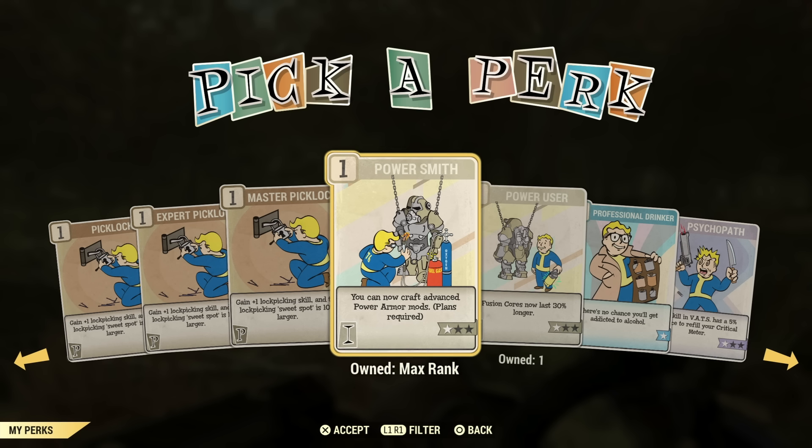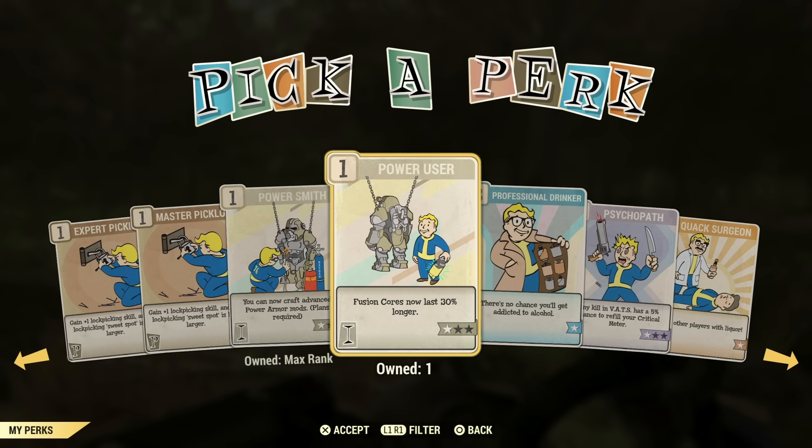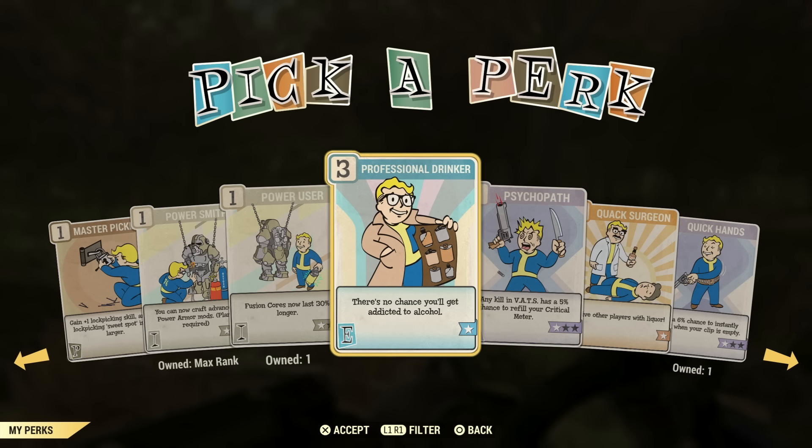Powersmith — if you're going to be crafting mods on your power armor, you're going to need that. Power User — I highly recommend this for power armor builds. I noticed it makes my fusion cores last very long. I only do level two, but maybe you want level one or three. It definitely helps conserve your fusion cores.